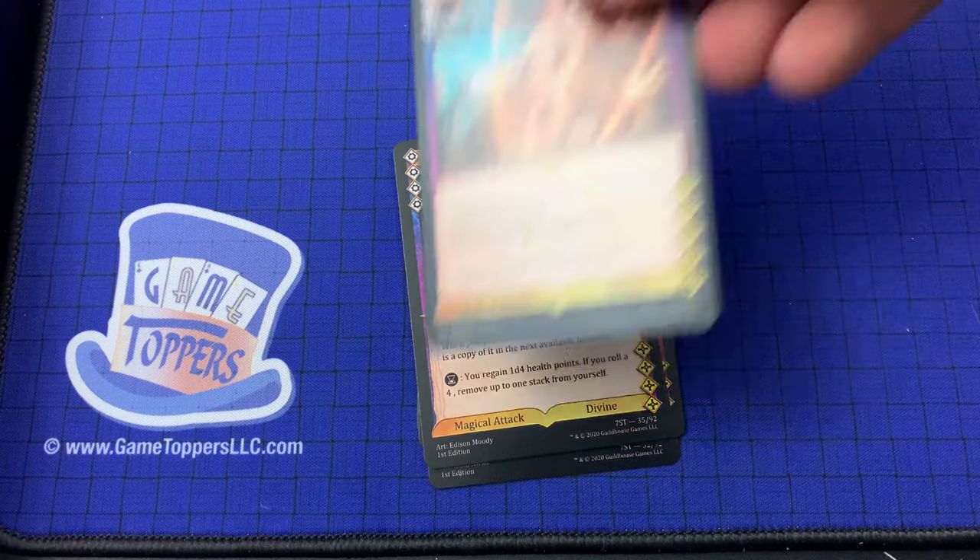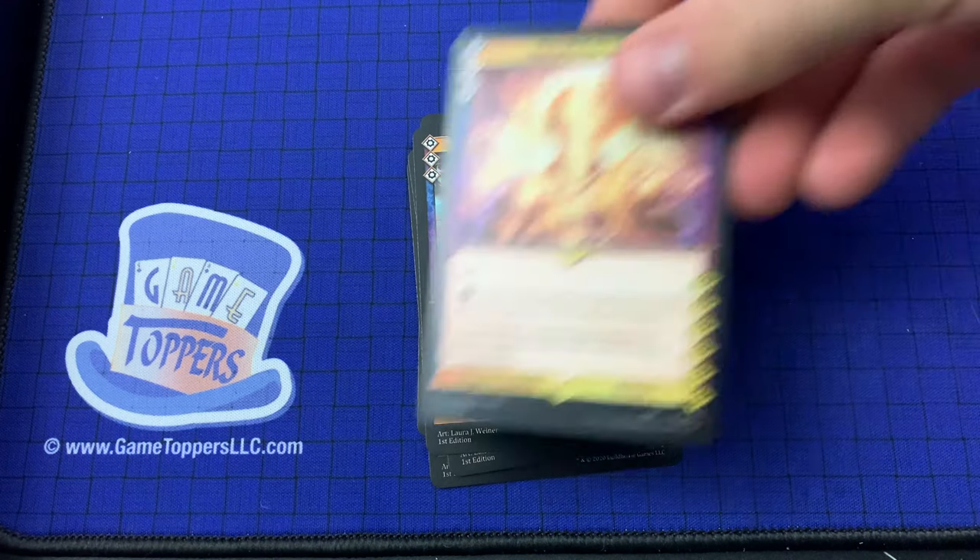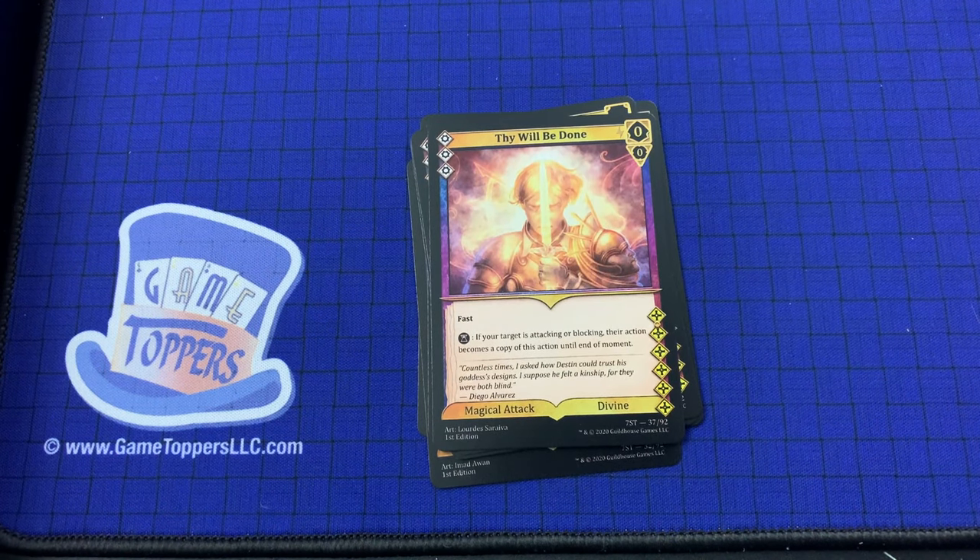Next up we have Devout Aegis — 3 cost, variable power and 0 focus. The asterisk is equal to 3 plus the highest divine requirement of the cards in your discard pile. Magical block, divine. And then Thy Will Be Done — 3 cost, 0 and 0. Fast. If your target is attacking or blocking, their action becomes a copy of this action until the end of the moment. Magical attack, divine.